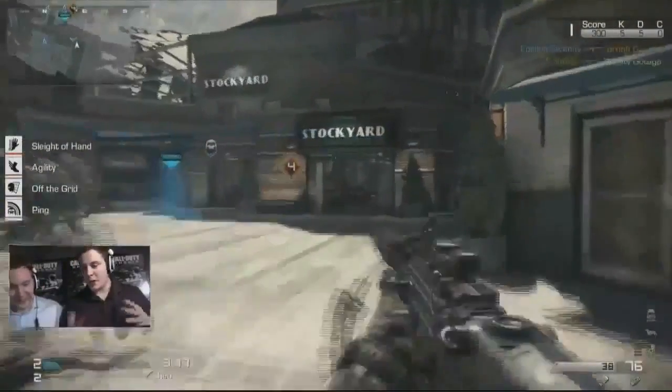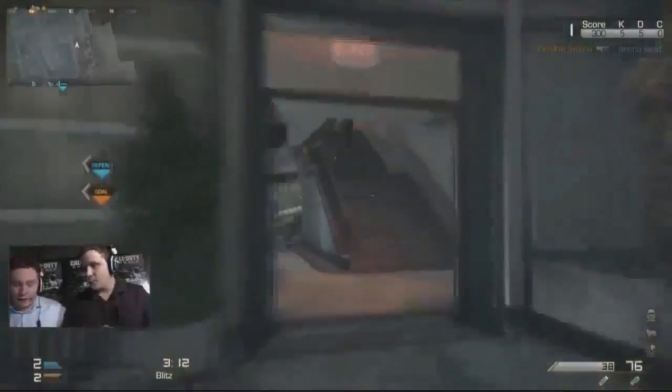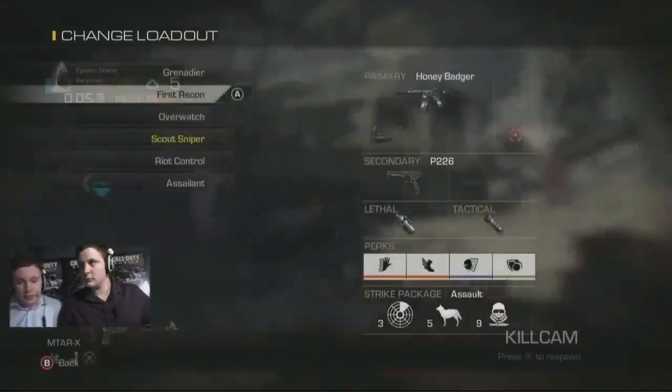It certainly is. It's a very fast game type. Like I said, it's actually quite hard to defend this one. Very, very difficult to defend. It's all about getting map control. Gotaga is struggling a little so far — five and six — actually top fragging for his team right now. Playing relatively well, but he needs to try and pick it up. Not the Gotaga that we're used to watching.